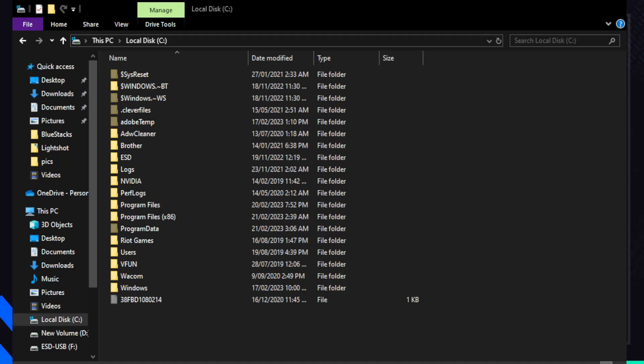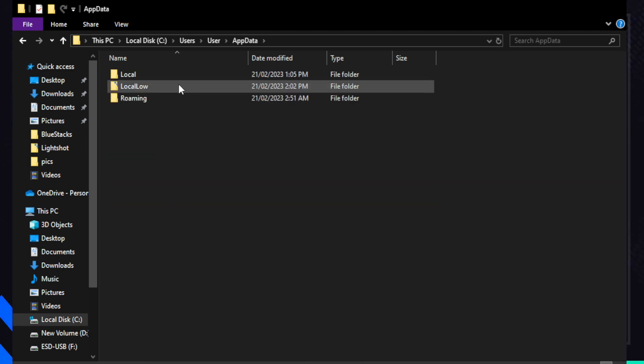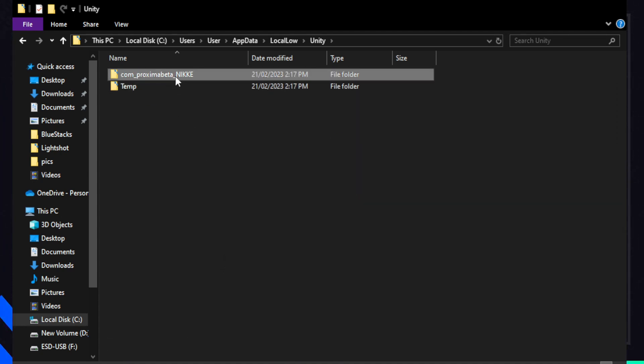So you want to go to your C drive, Users, the name of your PC, go to App Data, Local Low, go into Unity, and just copy this folder into another drive, and that should be it.